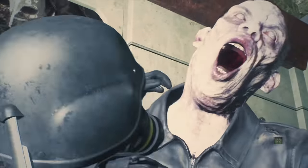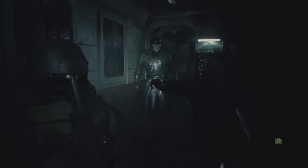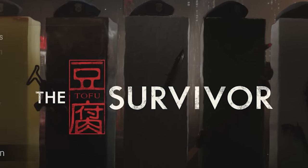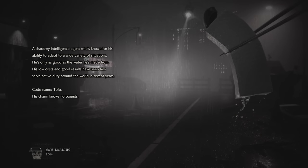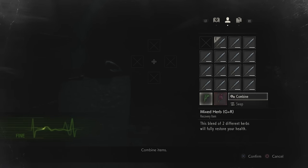The Resident Evil 2 remake faithfully remade this mode, and while it's a little easier to access because you don't have to get an A rank to unlock it, it's still really difficult to get through without a lot of practice. Of course, we can't talk about the Fourth Survivor without at least briefly mentioning the Tofu Survivor mode. You unlock this mode after beating the Fourth Survivor. In it, you play as a sentient hunk of tofu and have to survive the same scenario again, only this time all you have is a knife and some herbs. Good luck with that.